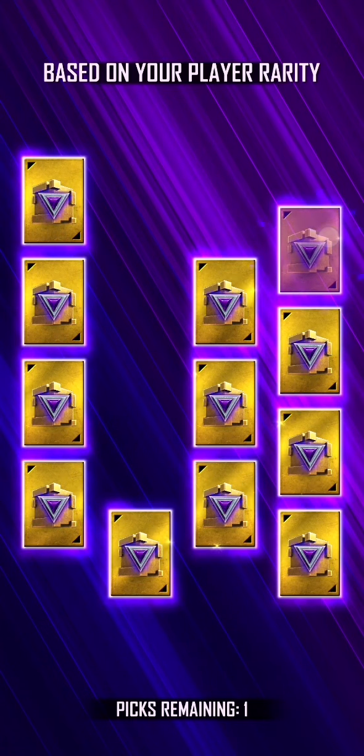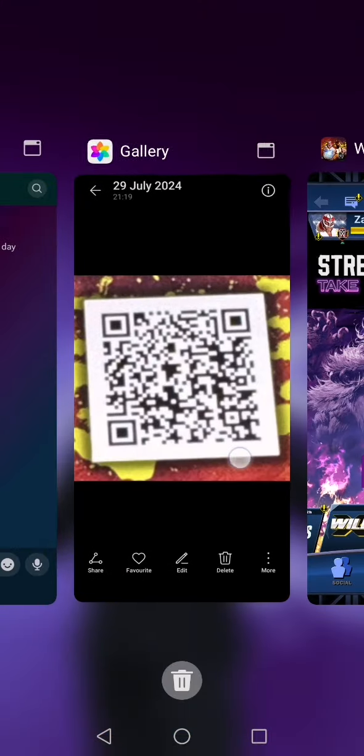We got a Joaquin Wilde and a Bret the Hitman Hart. We're just going to accept those and now I'm going to give you the QR codes themselves.